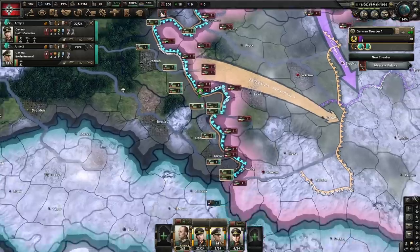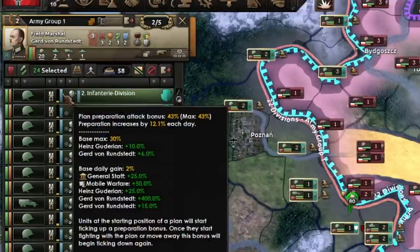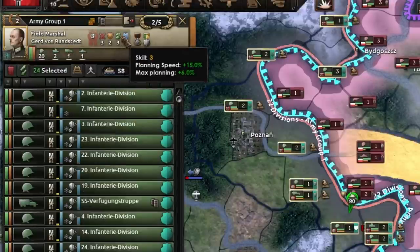You can help recover your planning four times quicker by using staff office plan, but keep in mind this uses command power. The base max planning is 30%. Both generals and field marshals have a planning skill that boosts max planning and speed.